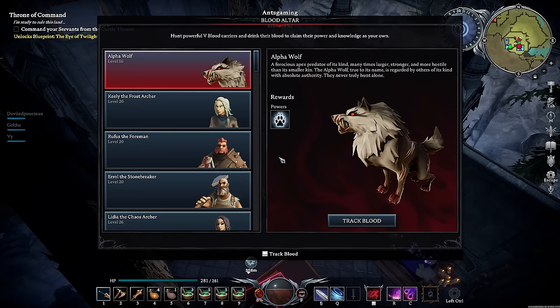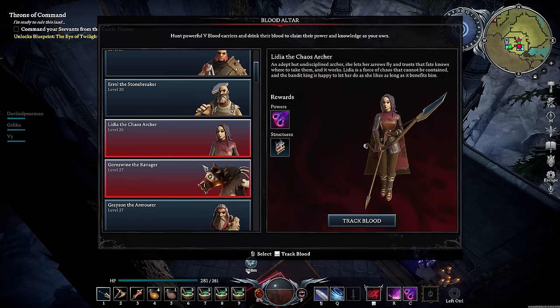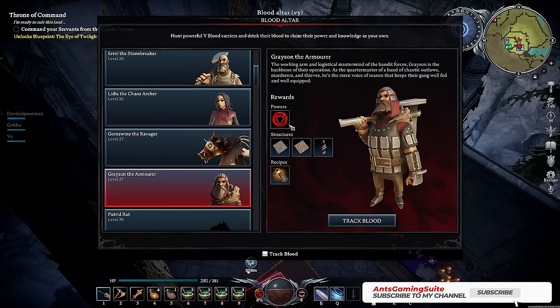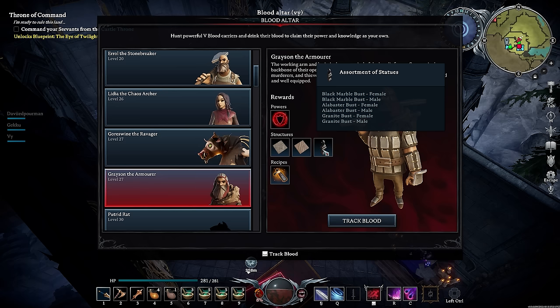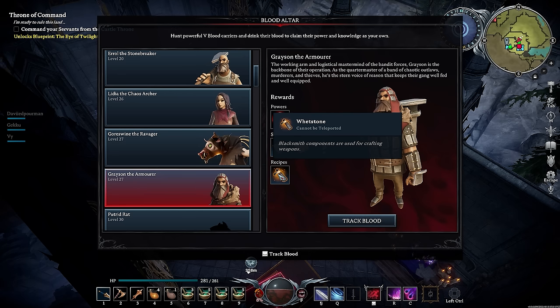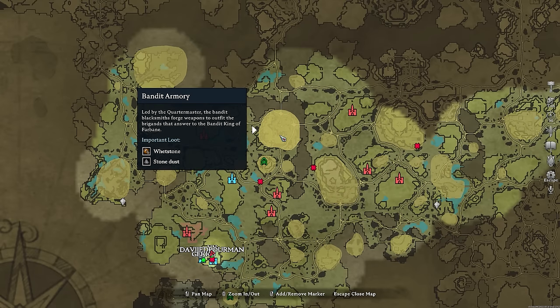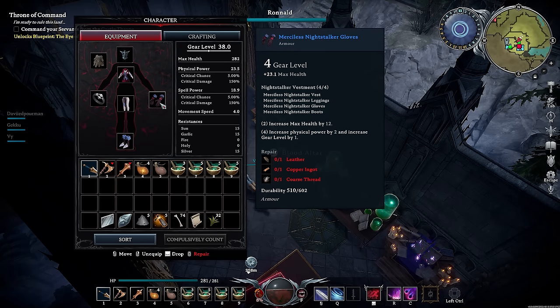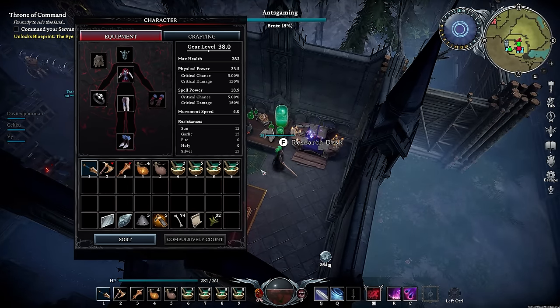The first step is to build a blood altar. With these particular bosses you probably haven't noticed, but they do drop specific items. For example, Grayson the Armorer — if you haven't already killed him, he gives you crimson aegis, floorboards, assorted statues, and the ability to make whetstones. More importantly, killing Grayson over and over again gives you the chance of dropping merciless Nightstalker recipe books. With those books, you don't have to collect 50 paper — just bring the book to your research altar and research it at the desk, which is a far easier process.